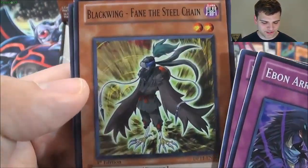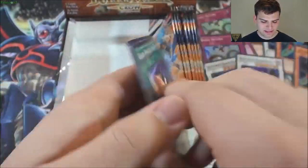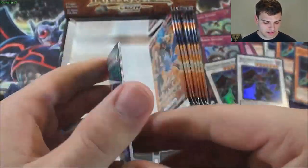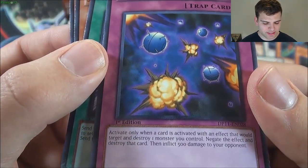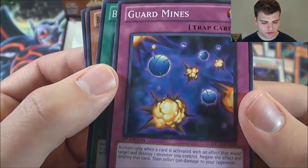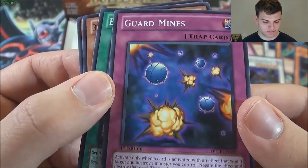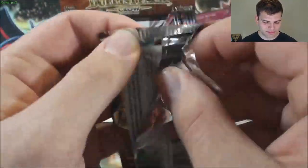Elfin the Raven again, and Fane the Steel Chain. Another Bora of the Spear — very cool. Guard Mines: activate only when a card is activated with an effect that would target and destroy one monster you control — destroy the card and inflict damage to your opponent. This card would actually be pretty decent if it were counter speed, like really good — better than Magatama — but it's not.